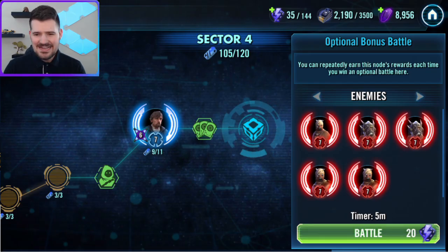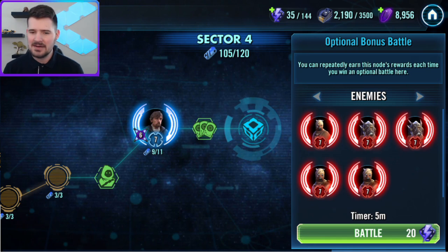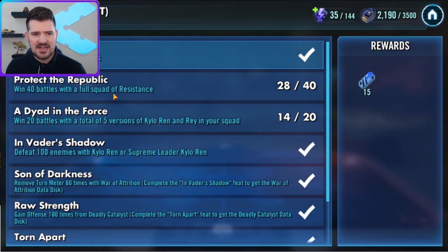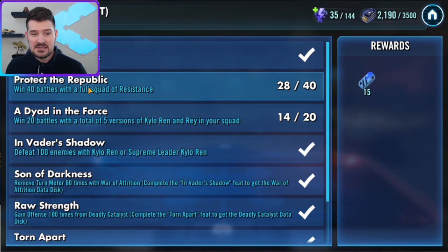Welcome back to the class everyone. Today we're going to be talking about how to accomplish one of the conquest feats super quickly. I did the math and I'm pretty sure you can do this in two days if you have everything set up correctly. What we're looking at tackling today is this feat right here that requires 40 battles with resistance, and the reason why I think this video is important is because there are so many resistance feats all the way through this.